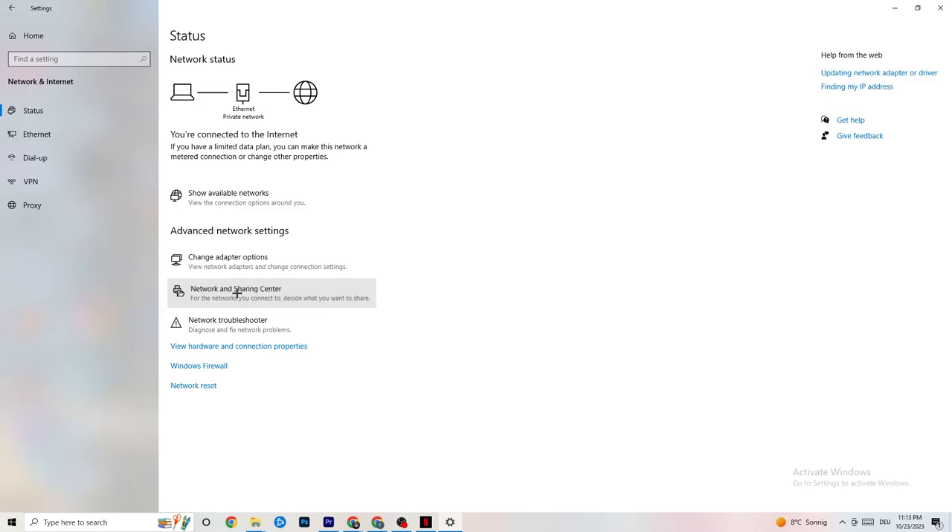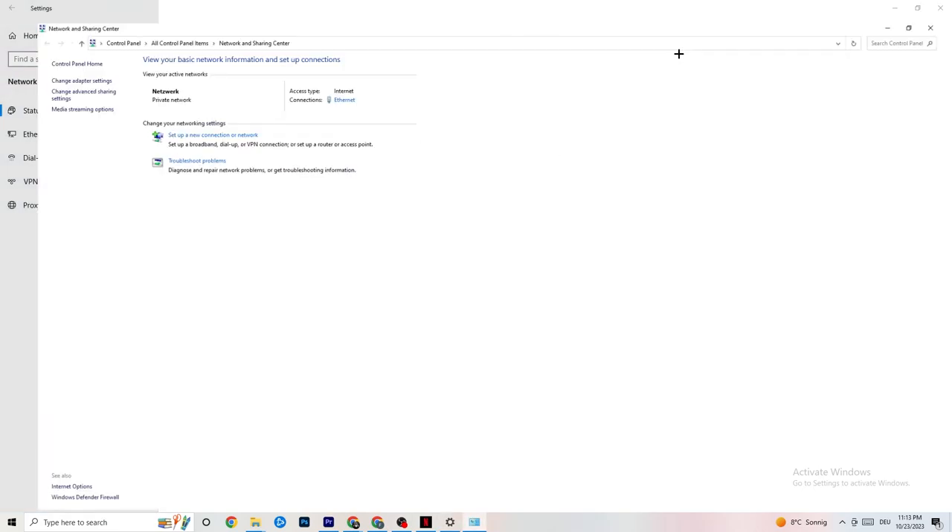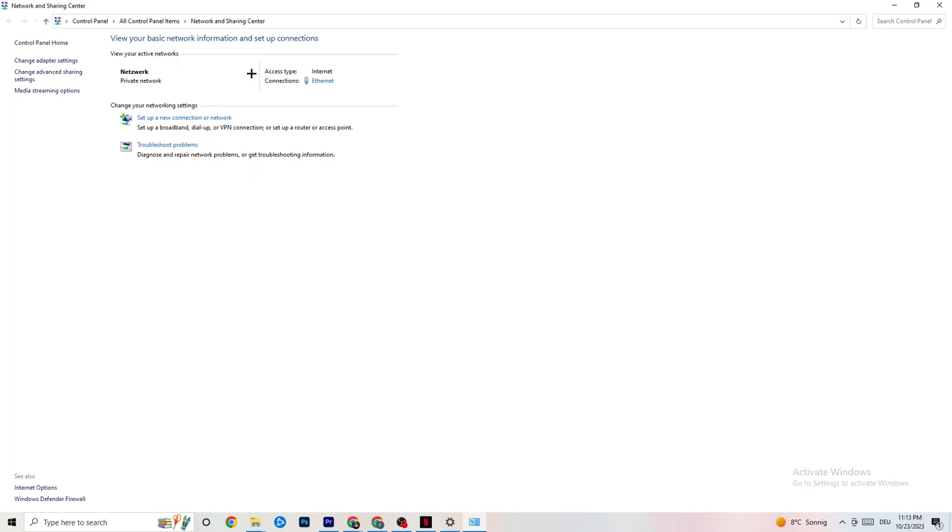Now click onto Network and Sharing Center. Once this pops up, check which your access type is — it should show Internet — and check your connection type. For me it's Ethernet. If you have Internet but you're connected with Ethernet incorrectly, that could be a problem you need to fix.